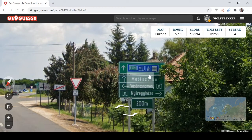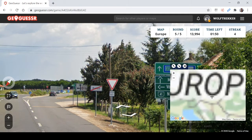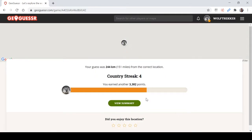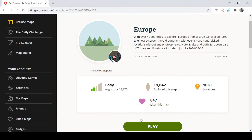We've got a green sign and Hungarian language, so we're in Hungary. That's five. Very good. I'm quite happy with that Croatia round.